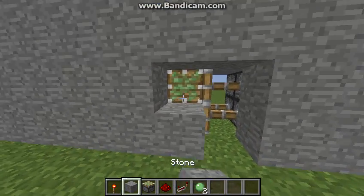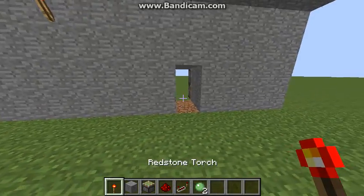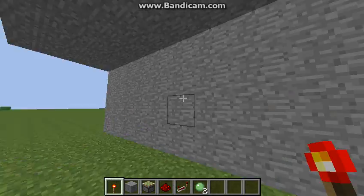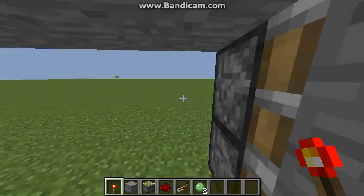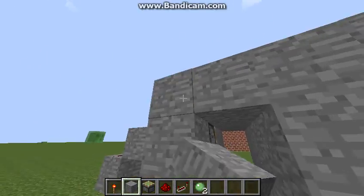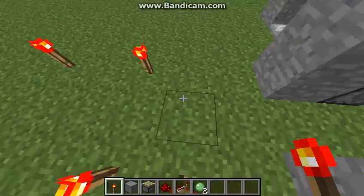Yeah. Now you just place your blocks and place down your torch. It'll be like this. And whenever you want in, just get a redstone torch, place it, walk in, and you could have whatever you want in here. You can have millions of redstone torches.